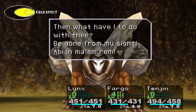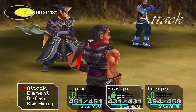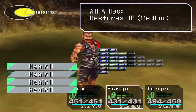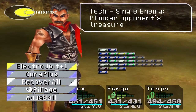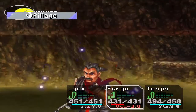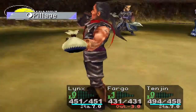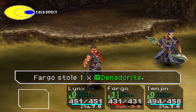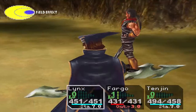So with 'Be Gone from My Sight,' he's just kind of mad that we chose not to answer his stupid riddles again. Please work. Yes! I got an Identidride. Maybe you can't get a Rainbow Shell from him? I have no idea.